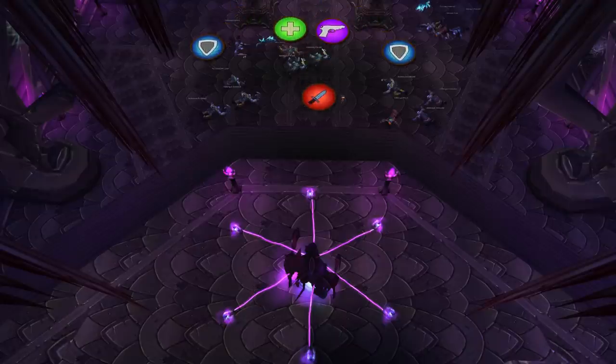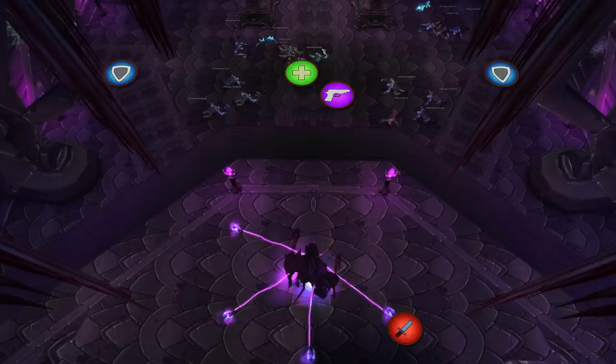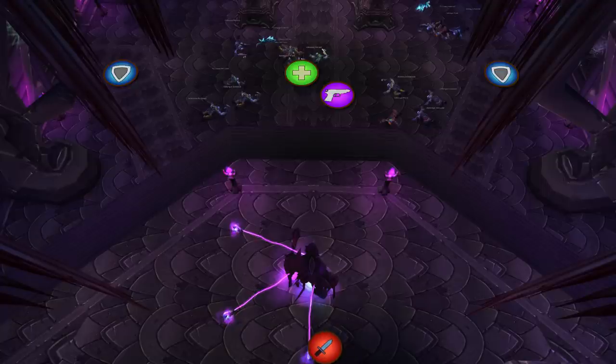Shade of Akame. For this boss, you want your tanks stood here to pick up spawning adds. DPS can ignore these adds and instead focus on the channelers and sorcerers around Akame. You need to kill these before too many of the other adds spawn on your tanks.